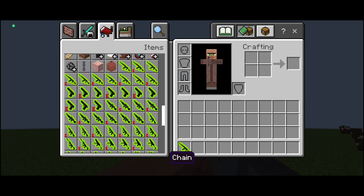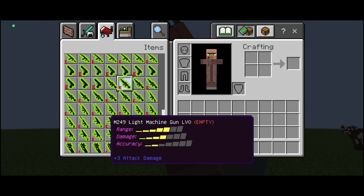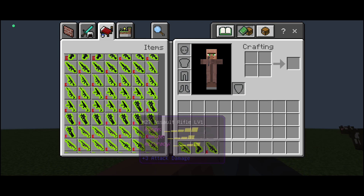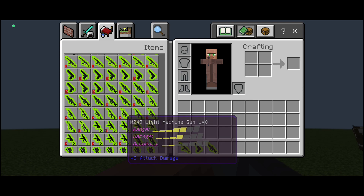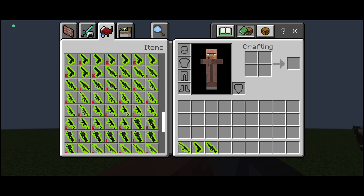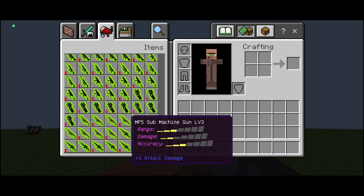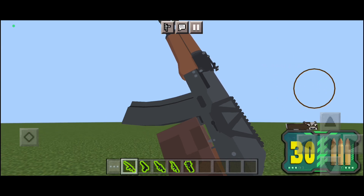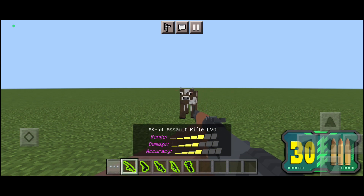First we have the AK-47, then we have the Desert Eagle, we also have the M249 LMG. If you guys see a gun that has the letter E symbol in it, that means it doesn't have any ammo. Next we have the M27 assault rifle, and finally we have the P90 SMG — one of my favorite guns in COD Mobile.